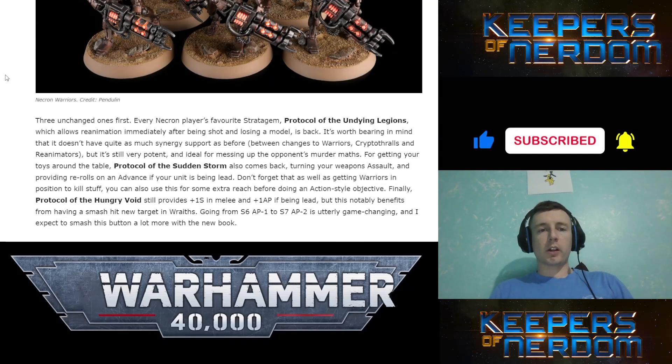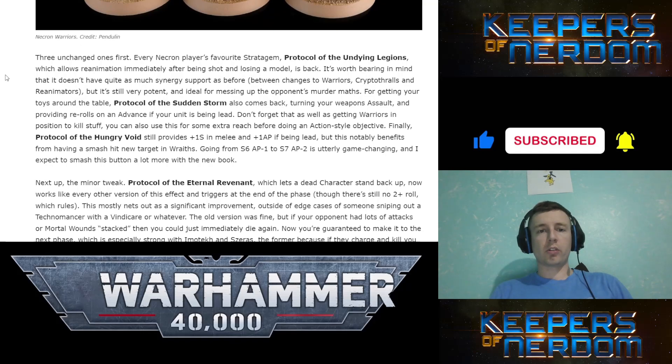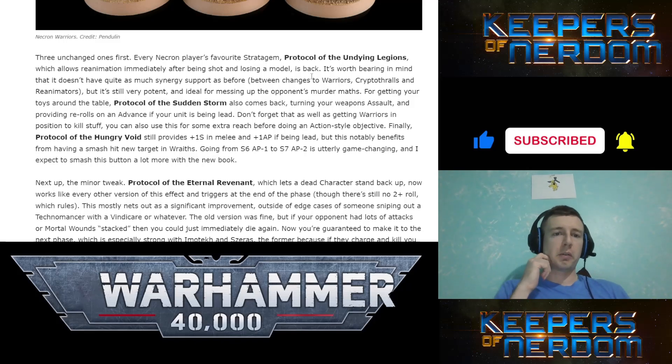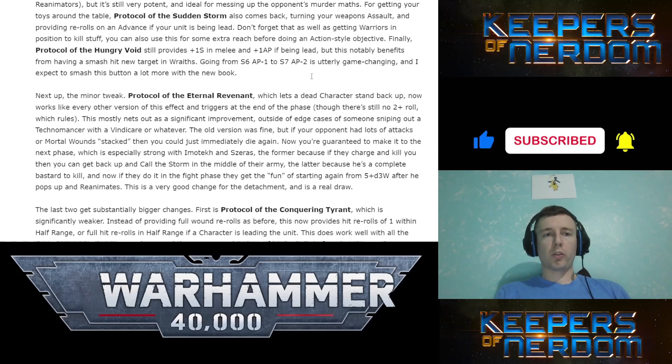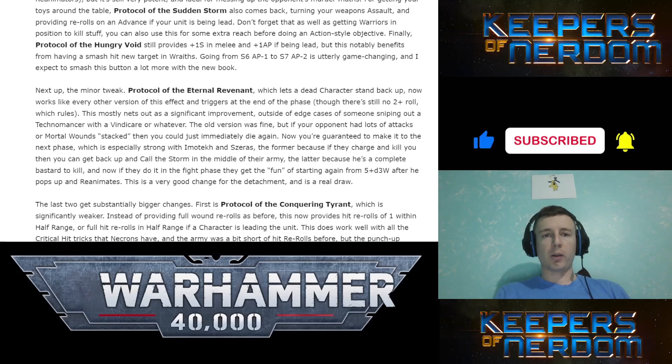Stratagems — we're not going to hit these too much. Wraiths are going to be different. Protocol of the Undying Legion — still very potent. Protocol of the Sudden Storm also comes back to turn your weapons to Assault, firing rolls in advance. Protocol of the Honorable Revolved applies plus 1 Strength and plus 1 AP if being led.